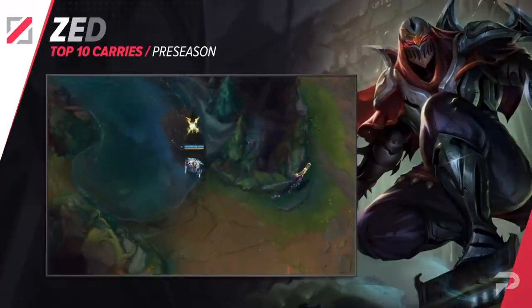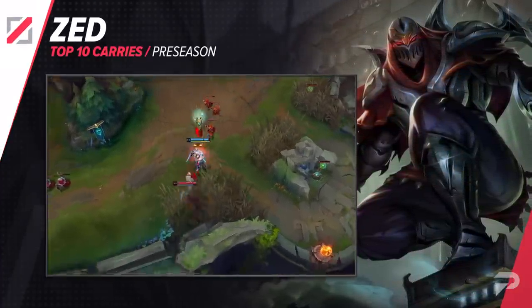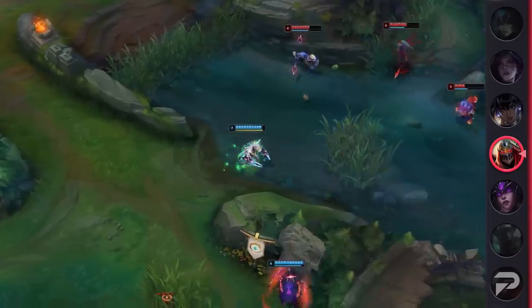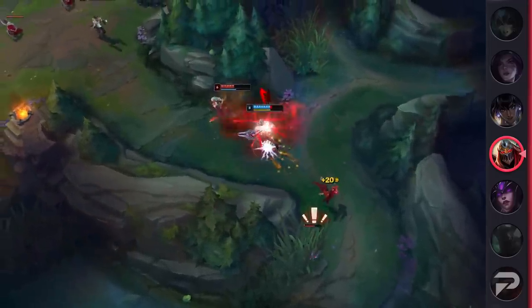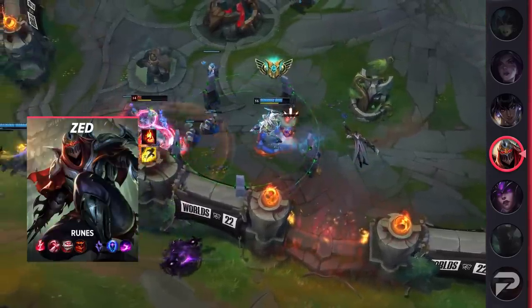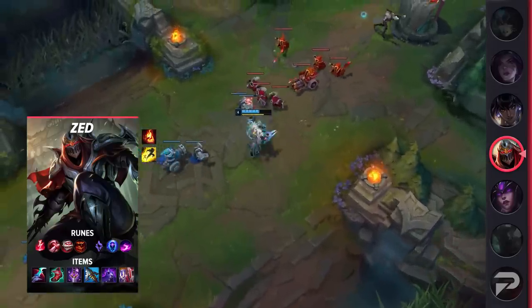Moving on to our next mid laner, we've got none other than Zed. While you may think that tankier opponents would be an issue for Zed, he's actually doing really well in the preseason. At the moment, he has two builds — one where he looks to burst carries and deal DPS, and another where he shreds tanks. Being able to one-tap the strongest champions on the enemy team is really important at the moment. Zed is able to deal with the control mages mid and can even outskirmish some of the junglers in the meta. If you're looking to add an assassin to your champion pool, Zed is a perfect fit.